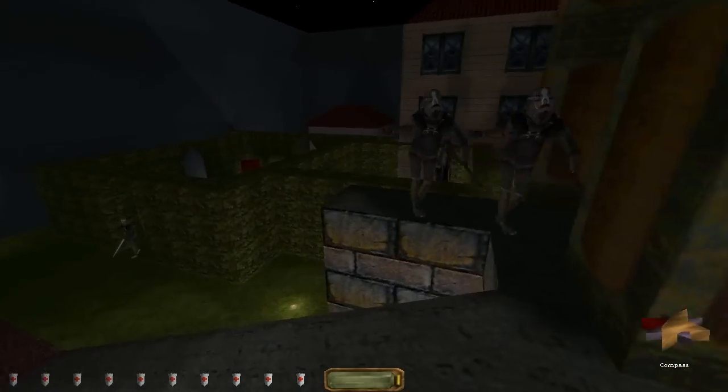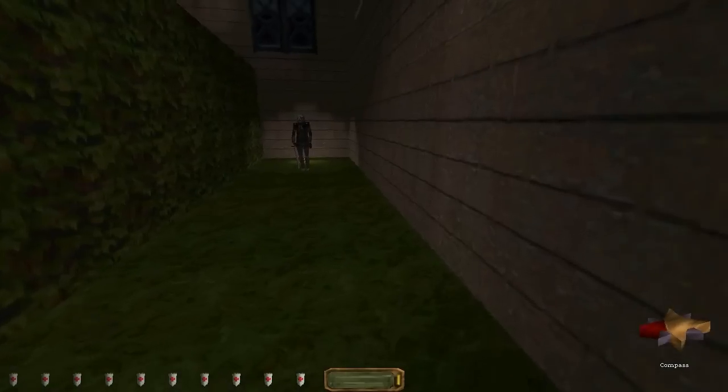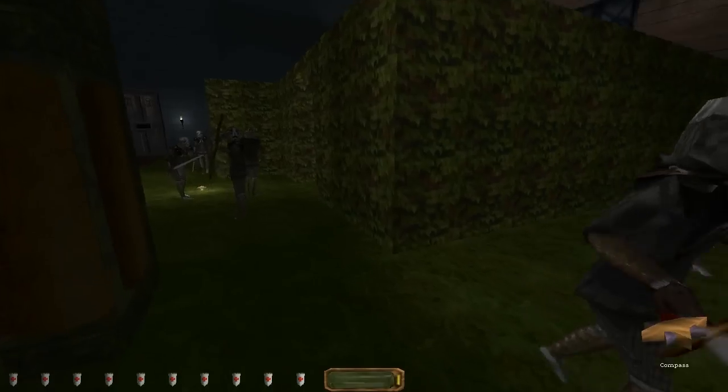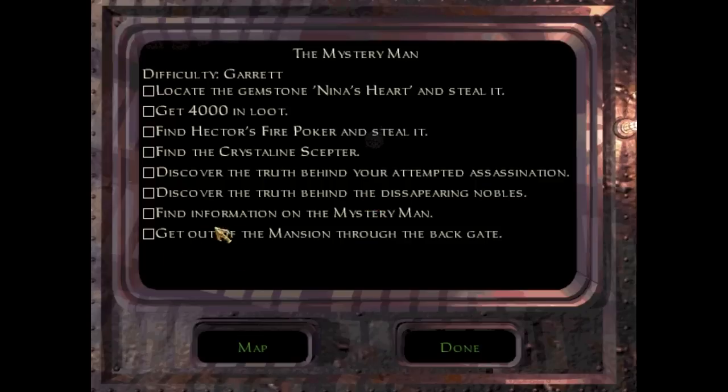Let's run and scout out things. There's a place here and a lone guard just standing there not caring about me for way too long. There's an objective: get out of the mansion to the back gate, so I'll be able to check that out throughout the mission. I guess I'll do that later.